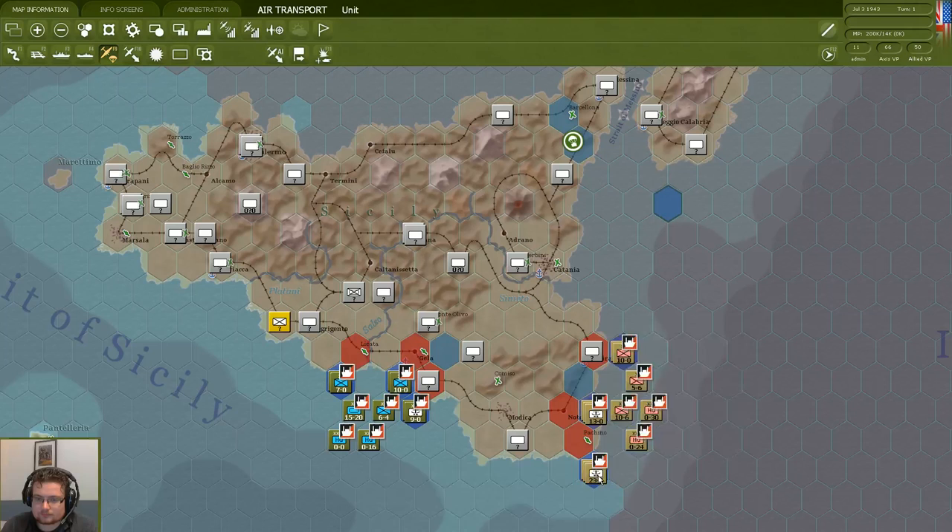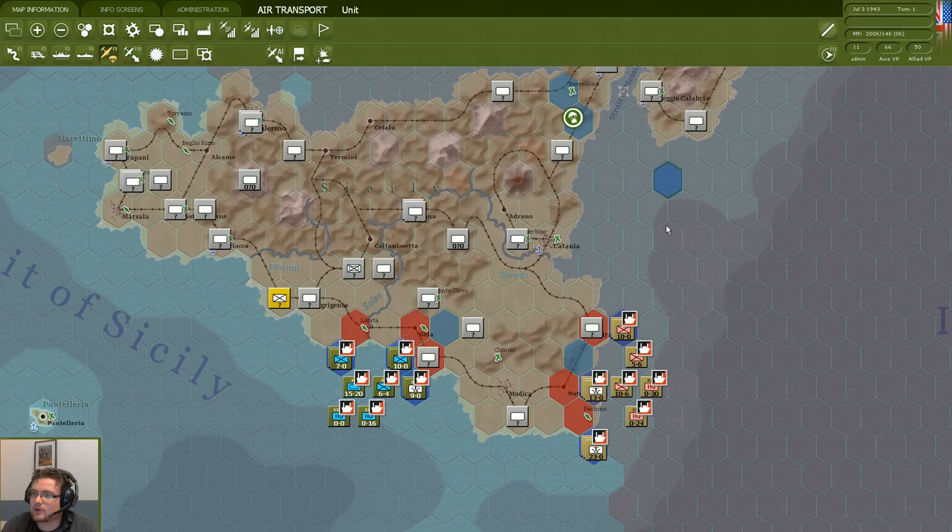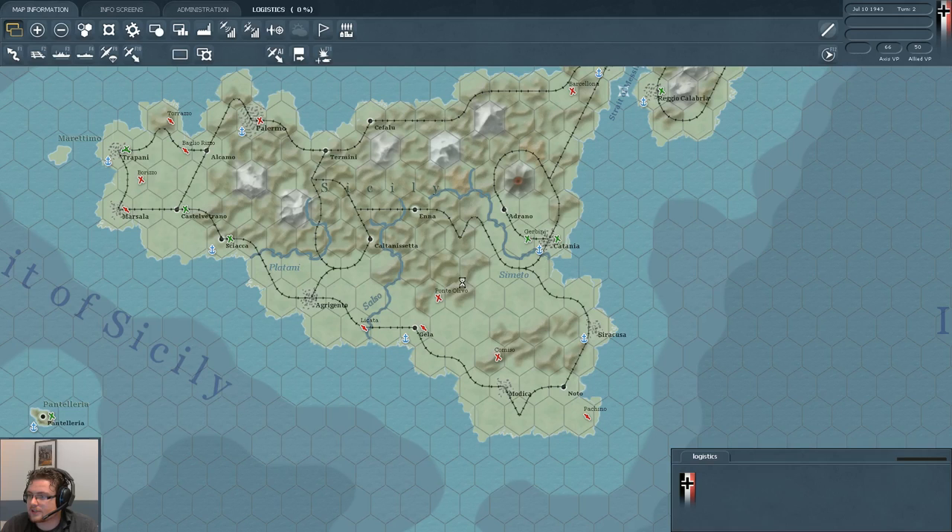So here we've set our air directives, launched our first air phase, moved our invasion group into position, and ordered our paratroopers to drop. Having done all that, we are ready to execute our turn. We're going to end this turn now and see the German input and the turn resolution of our amphibious assault.